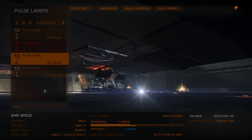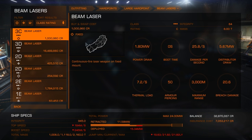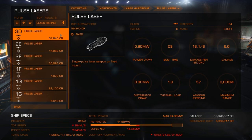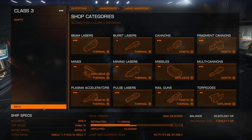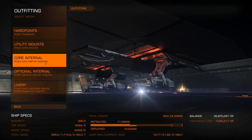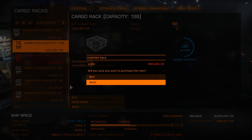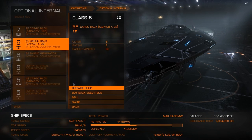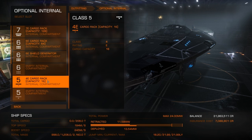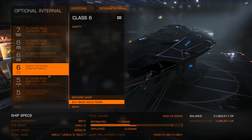I didn't get all the hard points fixed like I wanted. Is there anything that's free — a beam? I'm not doing fixed lasers on an Anaconda, sorry about your luck. I'll just come back to that. Going to the optional internals — I'm going to stick a 128-unit cargo rack on there, a 6D. What else did I have on here? I believe this is cargo as well.